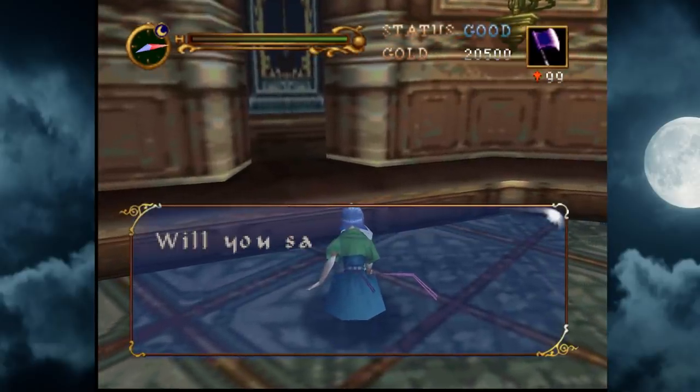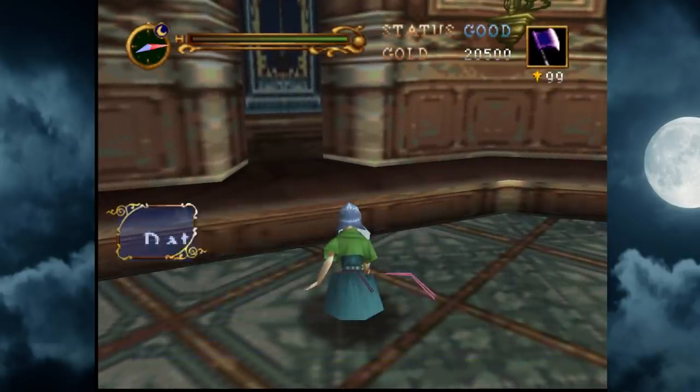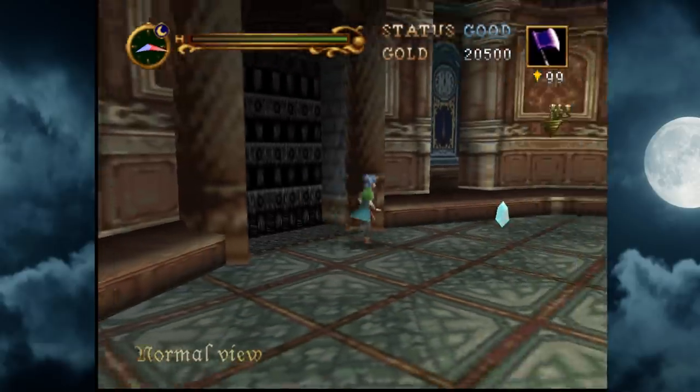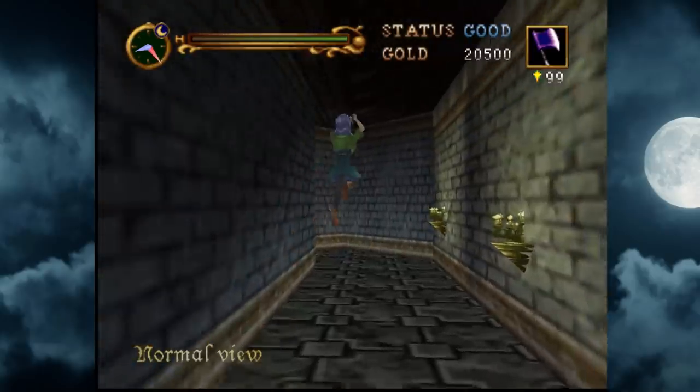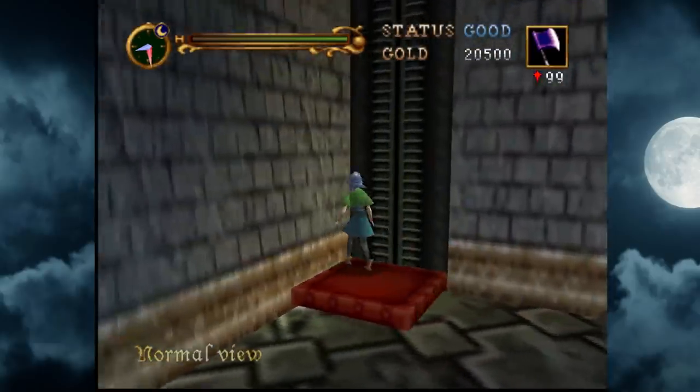I'll take the axe at this point since I like it. No money — damn. We're at 91,000 gold and we only have like one or two more save points left. 9,000 short — that's rough. I mean, we tried guys.